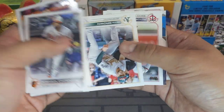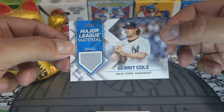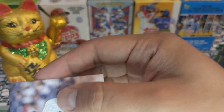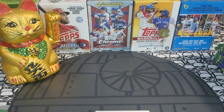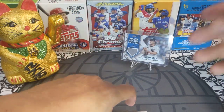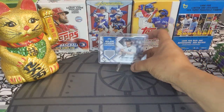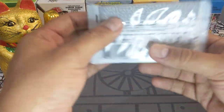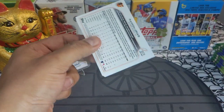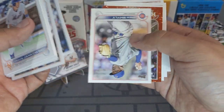Well, there it is — cannot believe it. First pack out, we got the relic. I already pulled the same card in black numbered out of 199, so this is kind of a little bit of an L. But it is okay — it's not what I'm looking for. I'm looking for parallels, looking for short prints. We got the hit of the box — the relic or auto — let's put it right under the lucky cat and see if that brings us a little bit more luck.